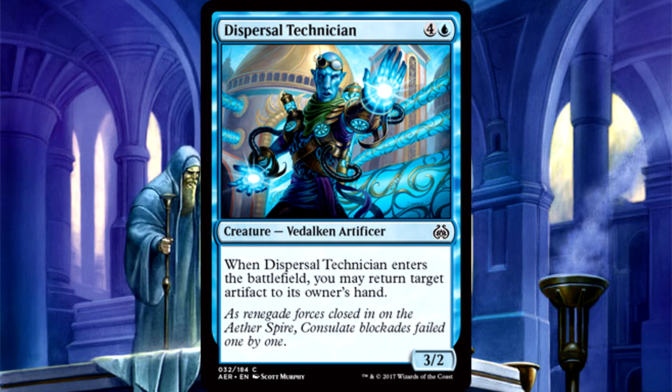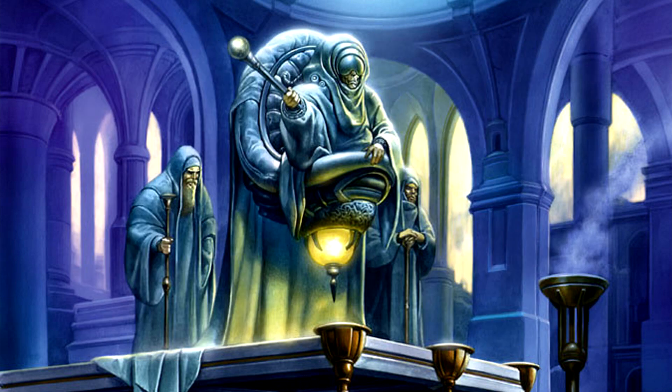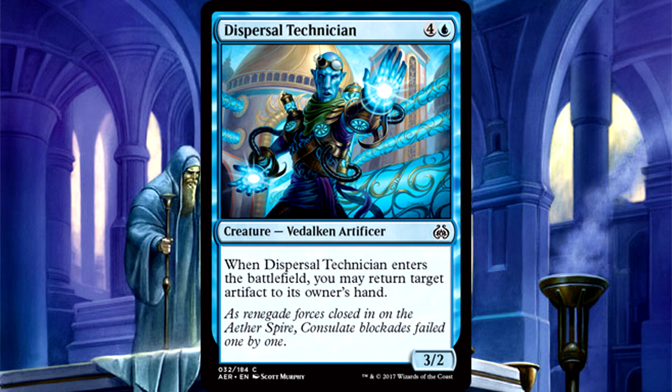Dispersal Technician is 5 mana for a 3/2 Vidalkan Artificer. When it enters the battlefield, you may return target artifact to its owner's hand. This is an interesting card — a great way to enable revolt for yourself. You could return a cheap artifact or return an Ornithopter for maximum revolt value. In a set with a plethora of artifacts, this can function similarly to any creature bounce effect. If you find yourself up against a Red-White Vehicles or Blue-Black Artifact Improvise deck, the Technician could come in handy, helping you gain on tempo while putting a decent body on the field.